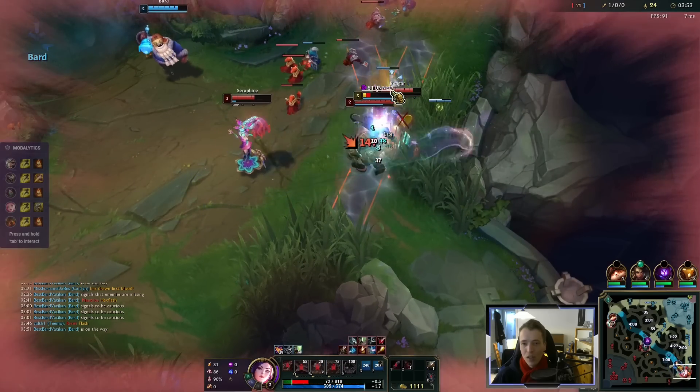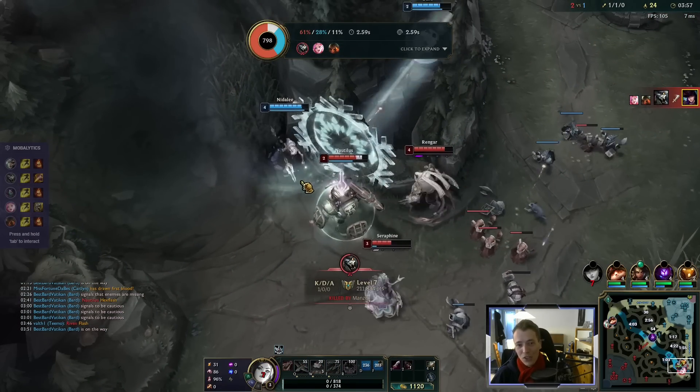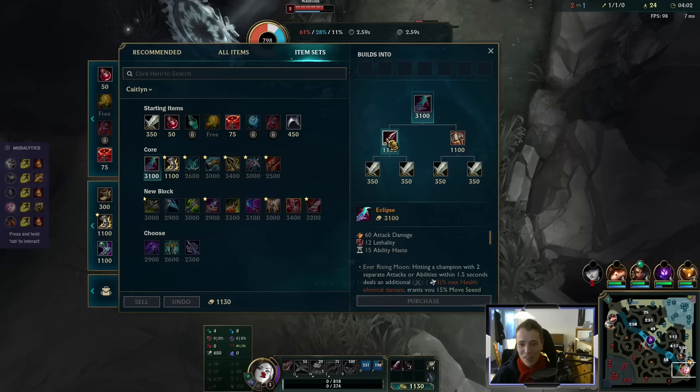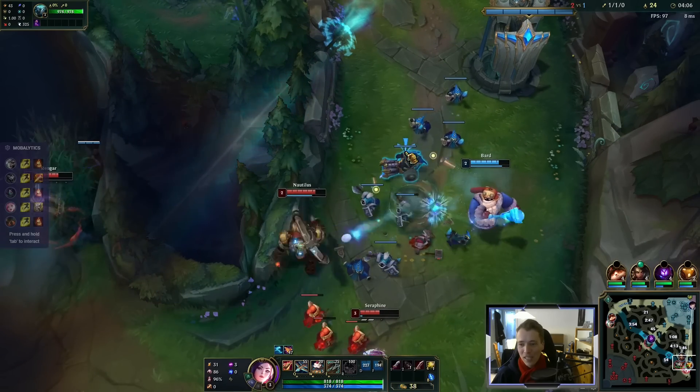Oh god — speaking of problems. I thought I could just go there and bait for Nidalee, but Rengar was right here and I get hooked and now I'm dead. This is not the item page, by the way. I just have this randomly because I forgot to create a custom one.